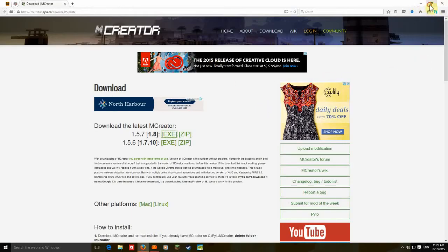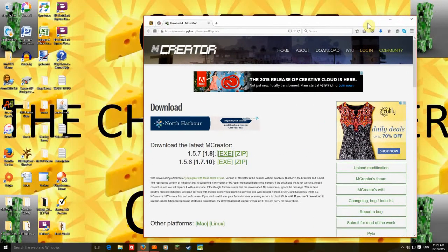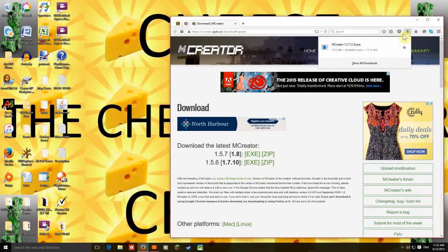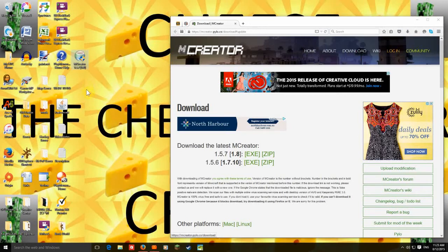Now that we're back, depending on what browser you use — I use Firefox — so I can just drag it from here. But you'll want to open it, probably in your downloads folder. Then you just double click it.